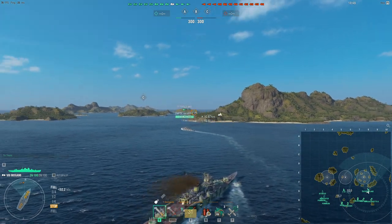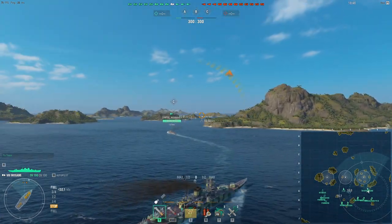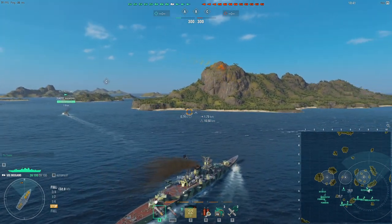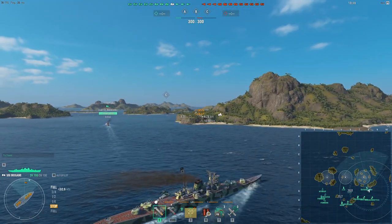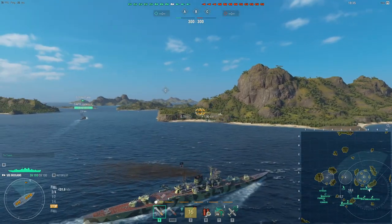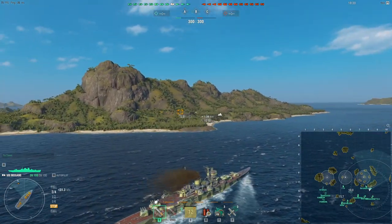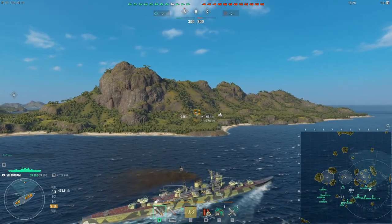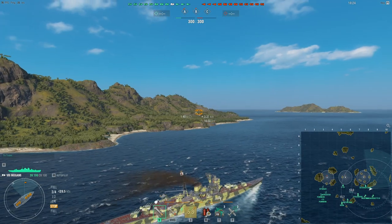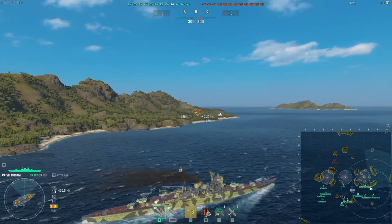One of the fundamental roles you need to understand when playing a cruiser, especially something like a Mogami — your key strength is the fact that you have really, really good damage output. Especially here, when I'm running IFHE, which means with the Mogami 155mm guns, I can punch through 38mm of armor. That means Yamato and Montana are two ships I'm absolutely going to look to farm, because that 38mm deck armor will not be an issue for this HE.